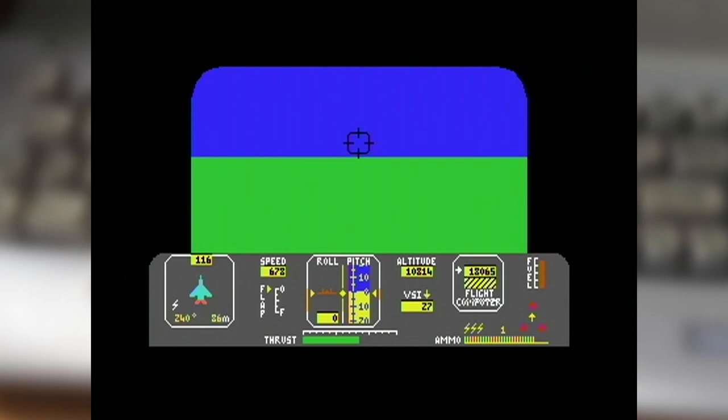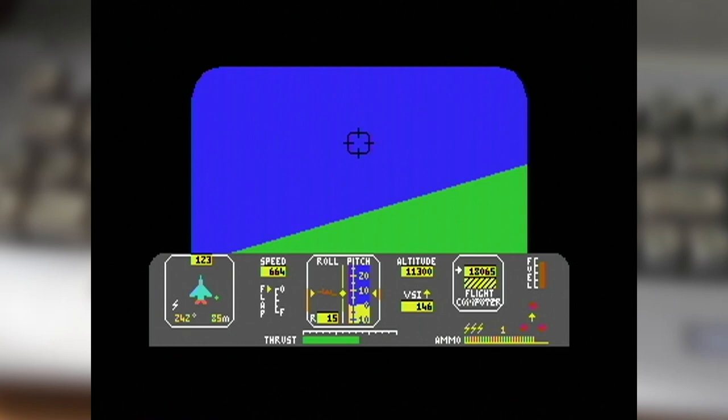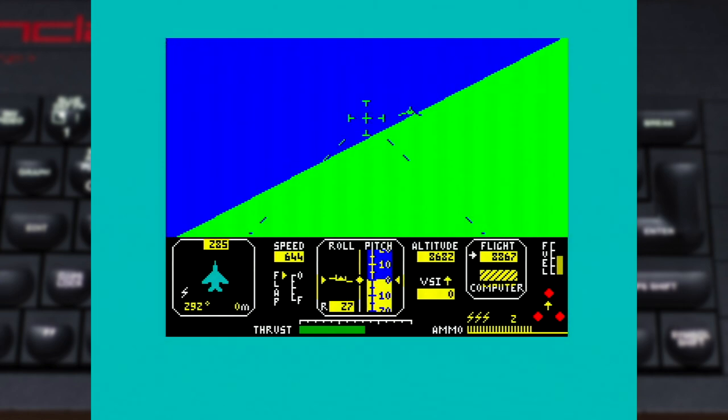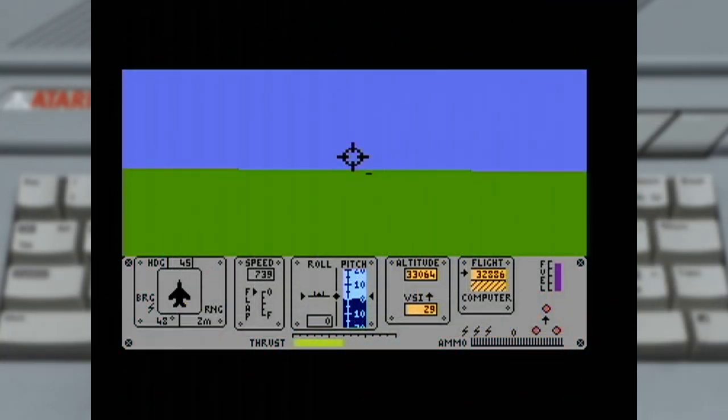One big difference between the three systems in how they handle this is really with the visual sighting of your enemy. Both the Commodore 64 and Spectrum require you to be within one mile before you'll get visual confirmation, while Atari owners get a surprise benefit — visual contact kicks in once you're within three miles. It's really handy as it helps compensate for one of the big shortcomings of that port: its overly sensitive joystick handling.